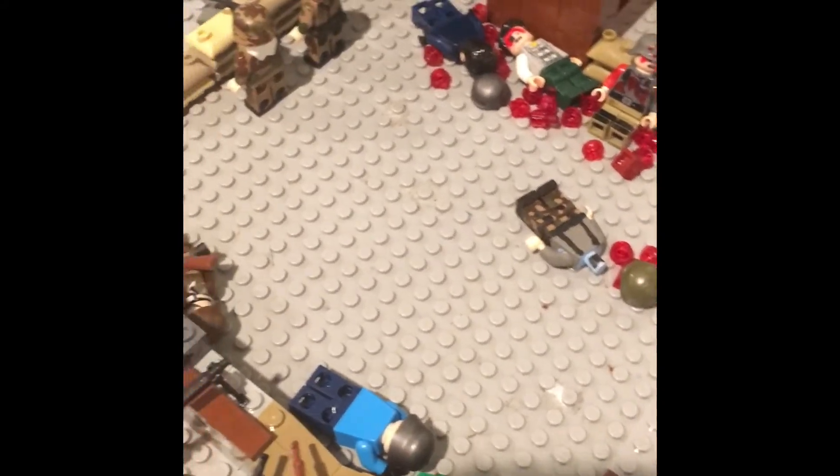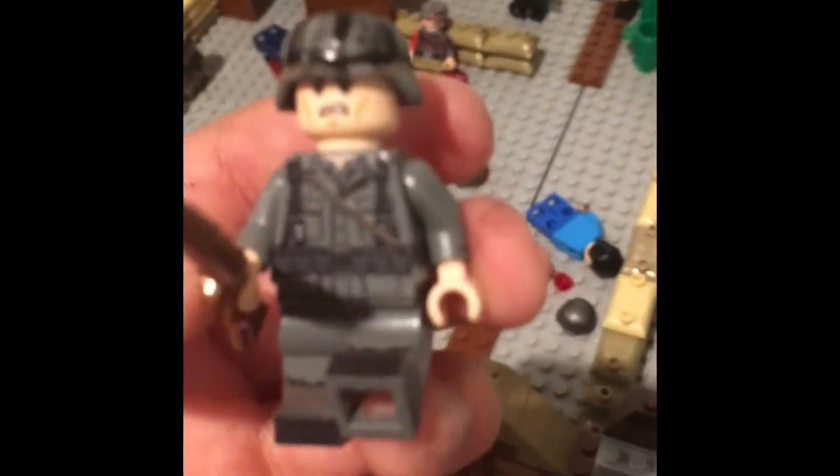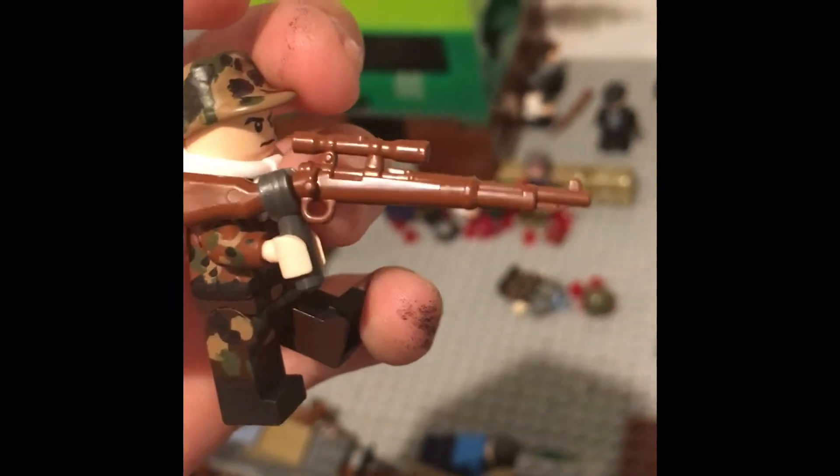Got a couple guys down here. I think the only three websites I've actually used for my figures are United Brick. I got this United Brick guy here — he's got winter camo. Got another United Brick soldier over here to show you. I custom made the helmet netting. Got a guy here with an assistant machine gun, and I'm going to show you this sniper rifle here.